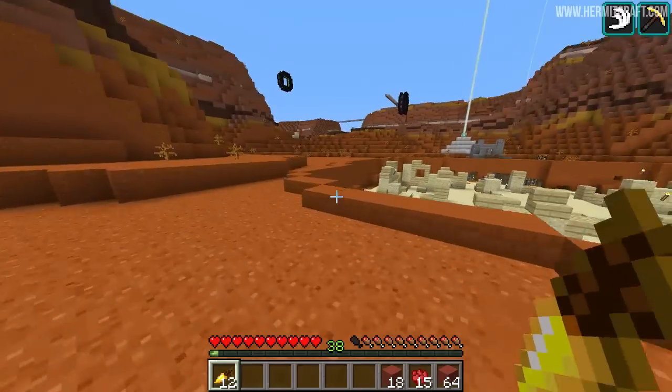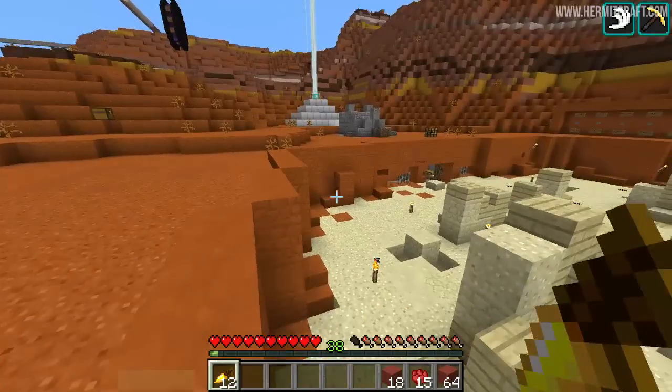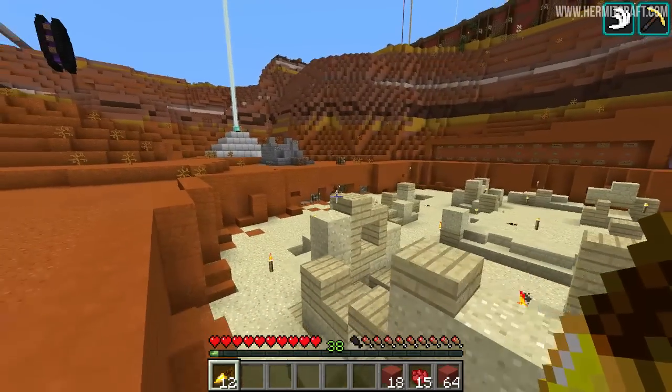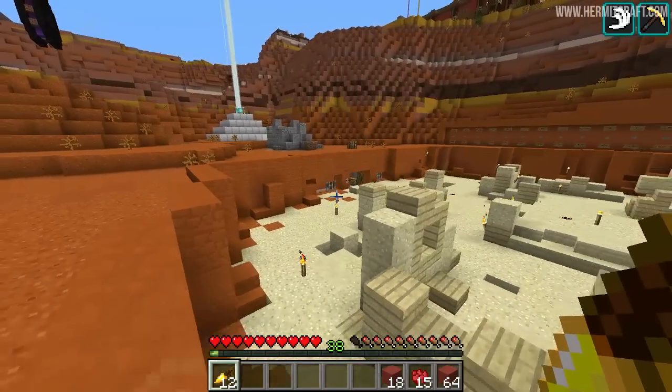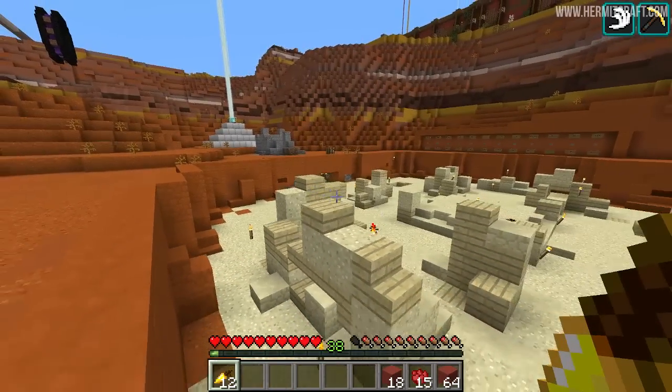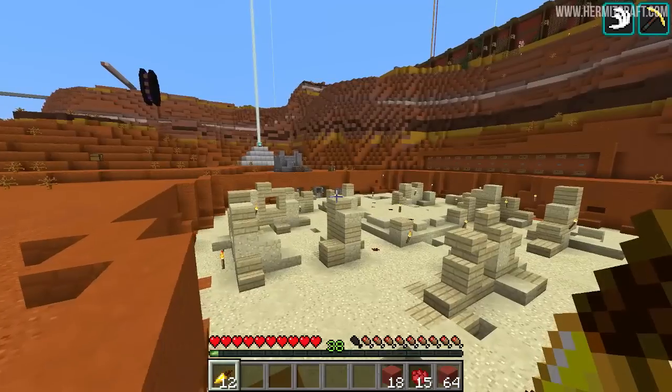Once we build the system, we'll also be using these shulker boxes to store items and take them with us as well, which is going to be extremely cool. But that's probably going to be a while away as there's going to be a lot of work that goes into designing the storage system. But anyway, that is it from me this episode of Hermitcraft. Do hope you have enjoyed it - if you have, leave a like on the video. As always, thank you for the support and I'll see you in the next one. Ciao for now.